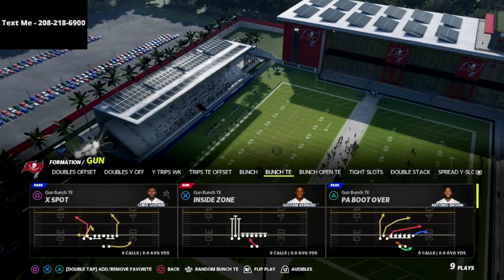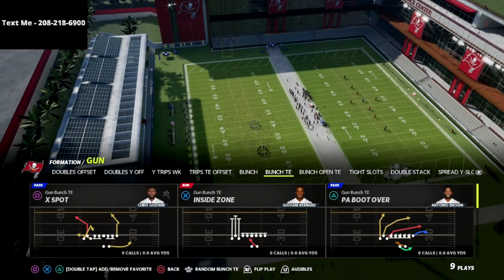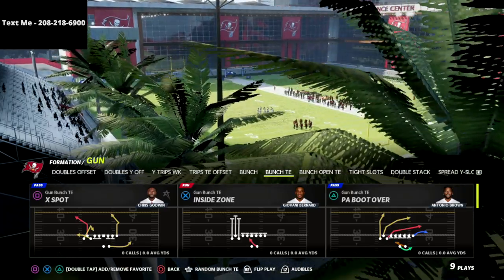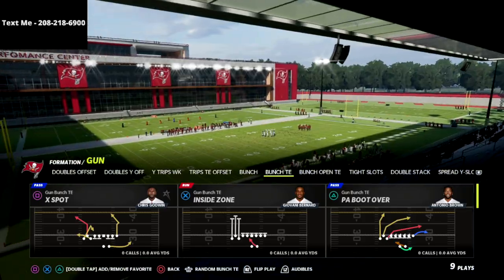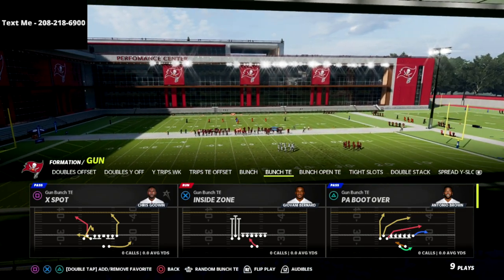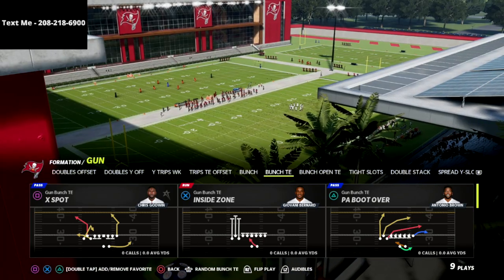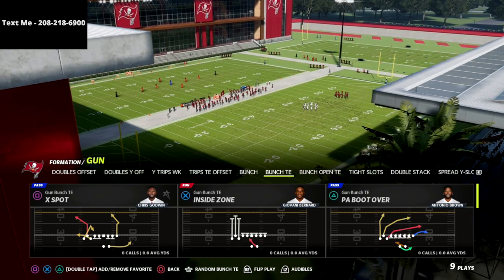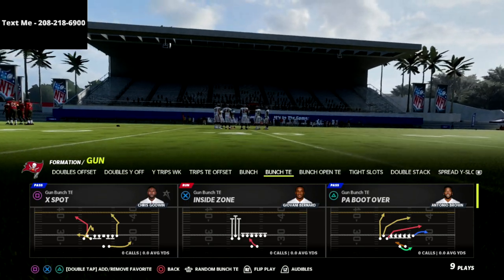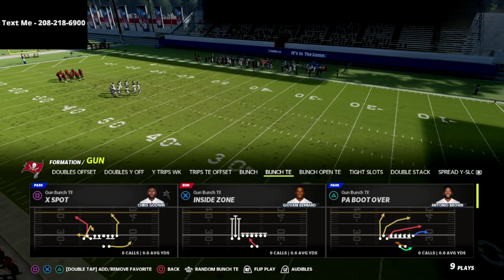We're releasing free offensive and defensive full eBooks to those who have signed up for our text message membership. You'll notice in the top left there's a sign that says 'Text Me' with my cell phone number. To sign up — it's completely free — just text the word MADDEN to 208-218-6900 and I'll respond with a link to my Madden 22 text message membership playlist.